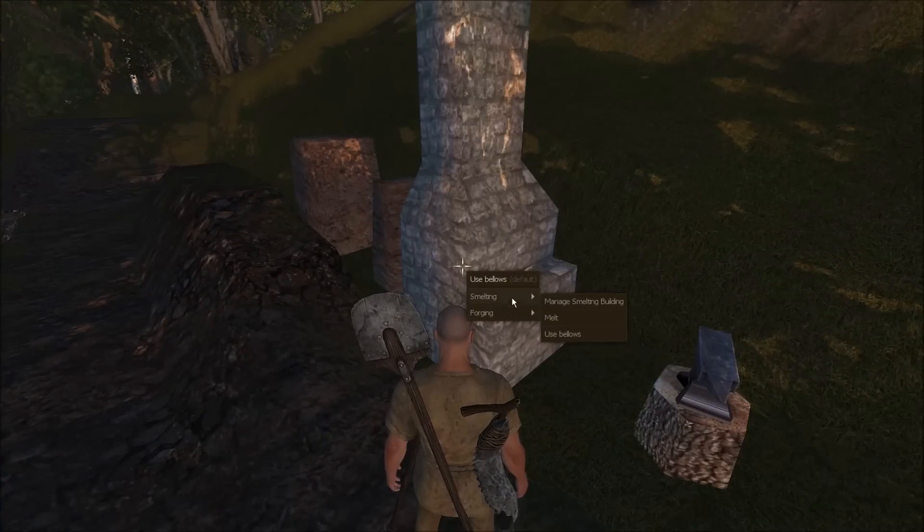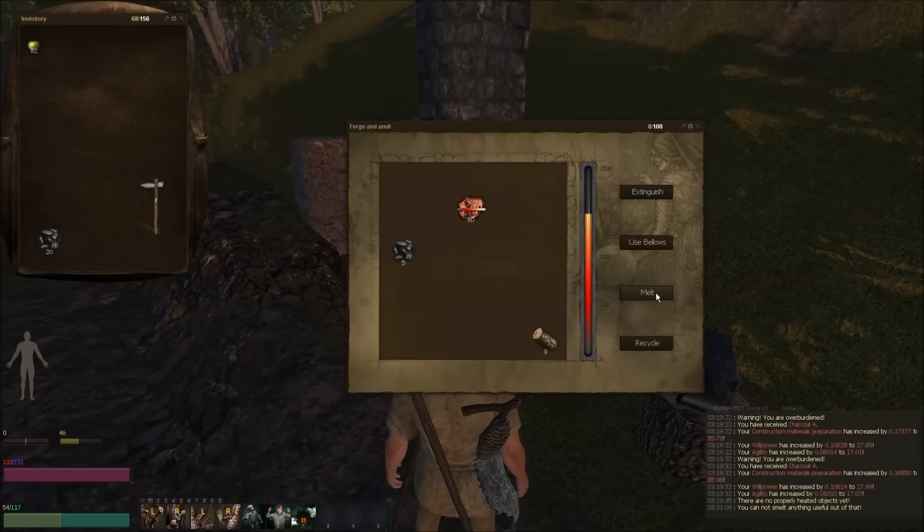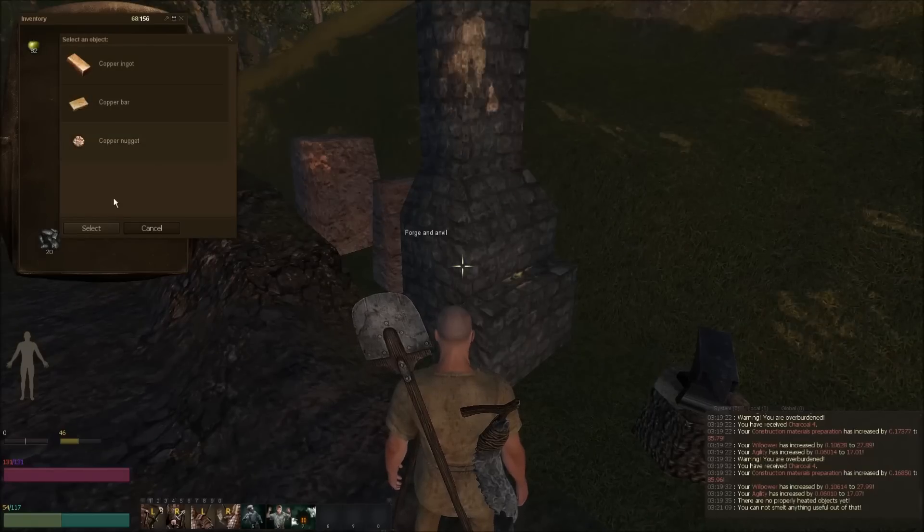Should we take a look? See if it's done. It looks like it's done — let's try and melt it. There we go: copper ingot, copper bar, copper nugget.